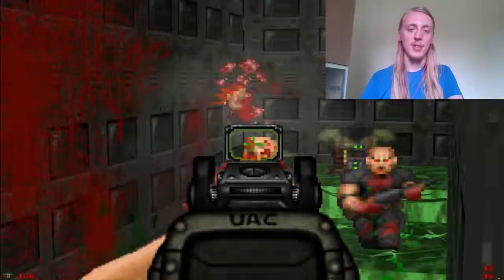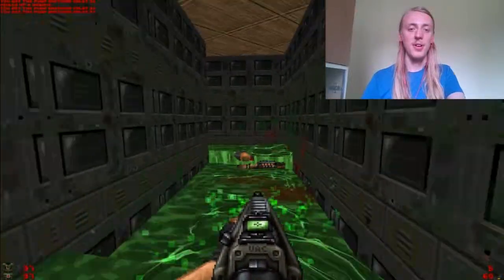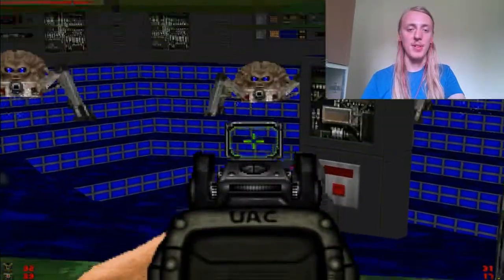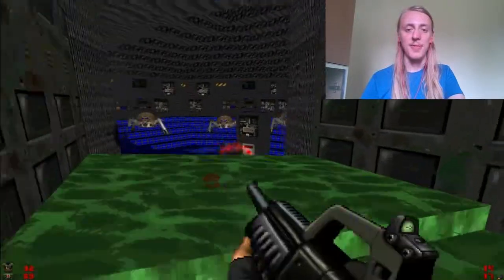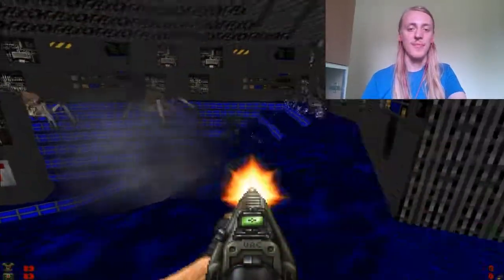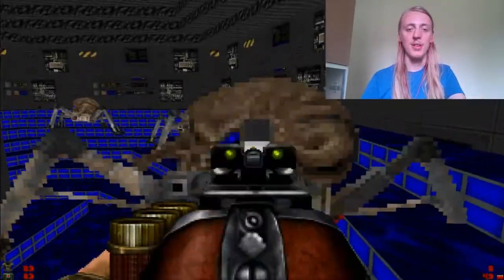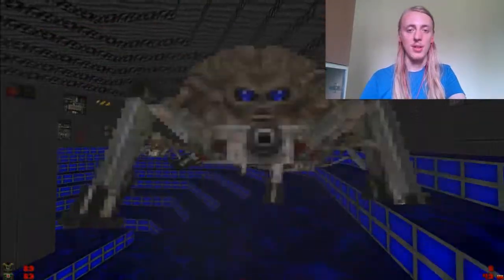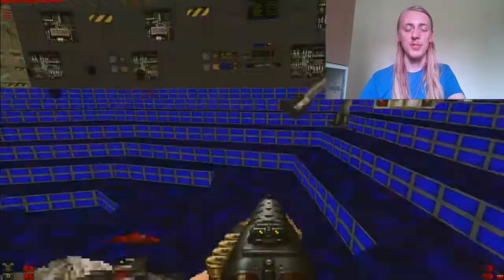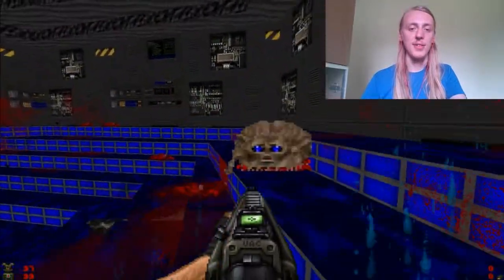The level design looks pretty original — it basically feels like we're walking over toxic waste stairs. There aren't many monsters here and some of them are stuck in place, which isn't a very common theme in this wad. In most levels monsters act normally. I'll show how kicking and quick melee work — as you can see I can destroy these monsters very quickly.